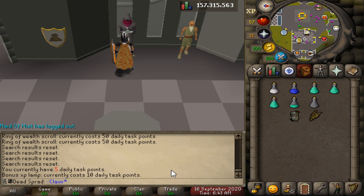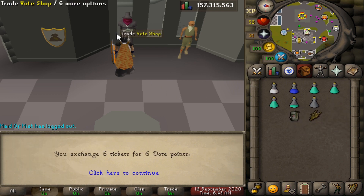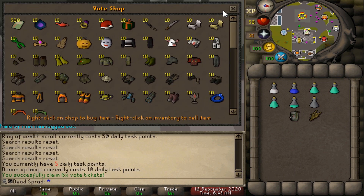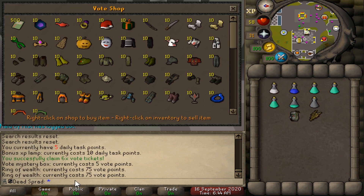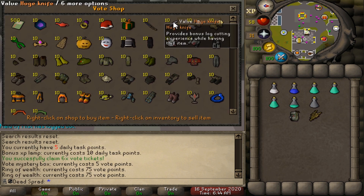We just voted. Let's claim the voting points. With those six voting points added to the count, we're sitting at 24 voting points — not too bad. The ring of wealth is 75 points, so that's going to take us a while to get, but once we get it, that's going to be really nice.